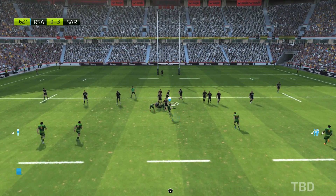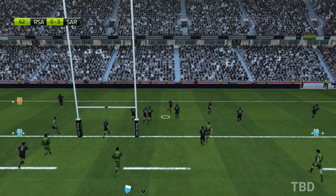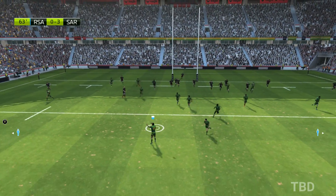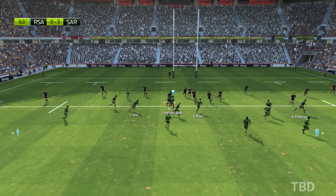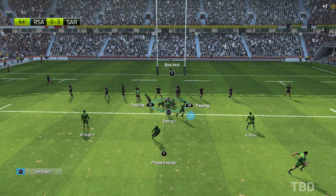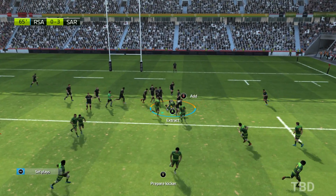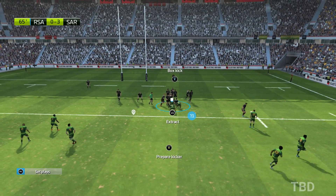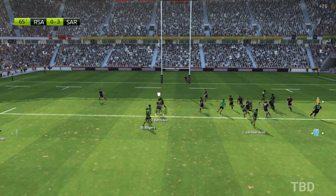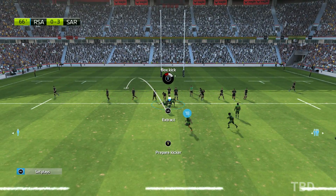There's a kick behind Saracens. Recovers the ball. Great catch — that was not easy. The tackle was missed — he missed him. They keep possession. There's a ruck being created. The attacking team keeps the ball. A ruck's formed. They still control the ball and can go wide.